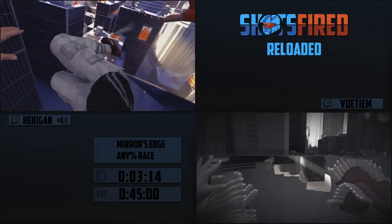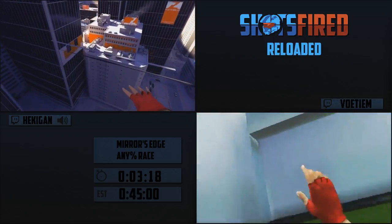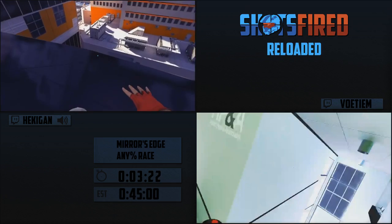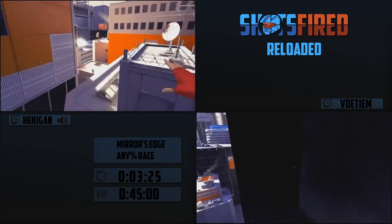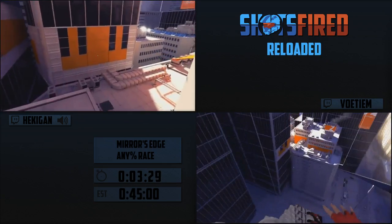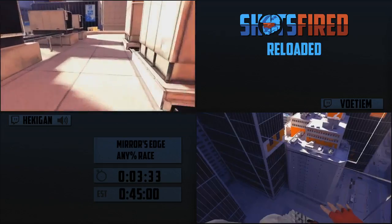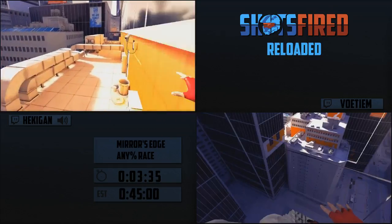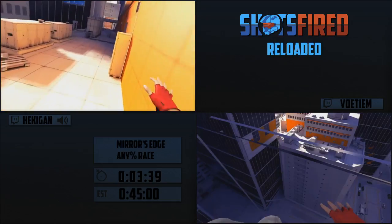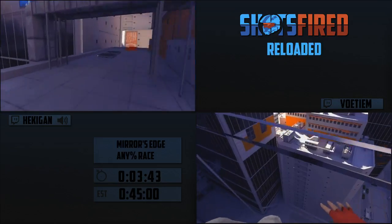Chapter one skip is coming up. How chapter one skip works: you hit a trigger, enter this room, and the area behind you deloads. You can get back in that area and perform a kick glitch into a wall boost. That lets you get to the ramp early and slide all the way down. It skips about a 15-second vent section, so that's a pretty big skip.